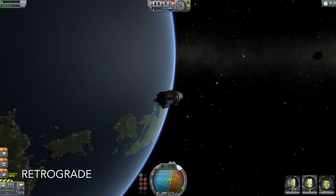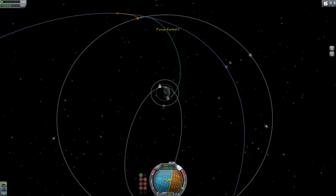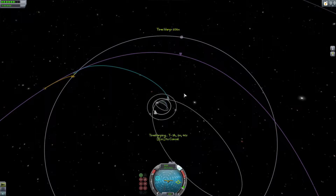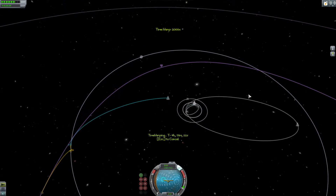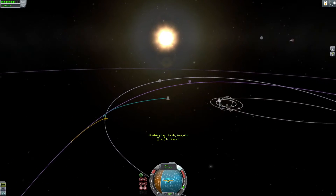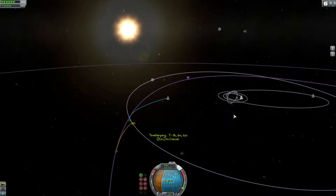There we go — as you can see we've got a moon encounter, and I'm going to try and warp forward to get closer to the moon because it's going to take several hours to get out there. At first the moon looks like it's not going to catch us, but as we get close to the top of our orbit we move slower and slower and the moon catches us up.